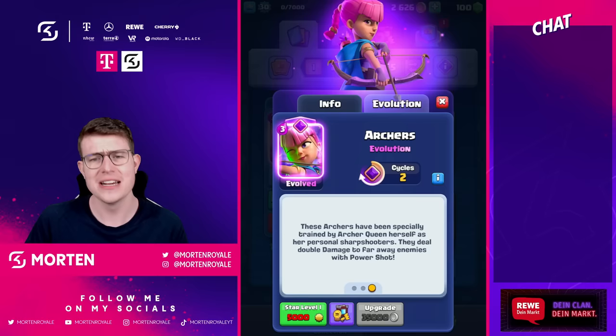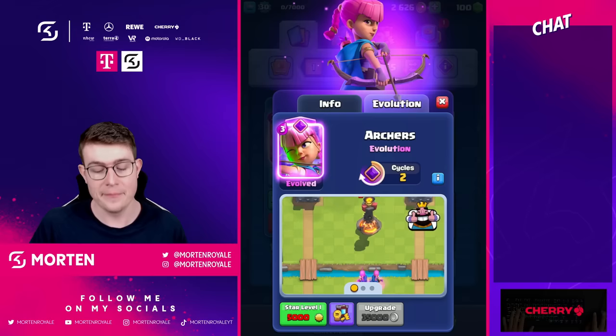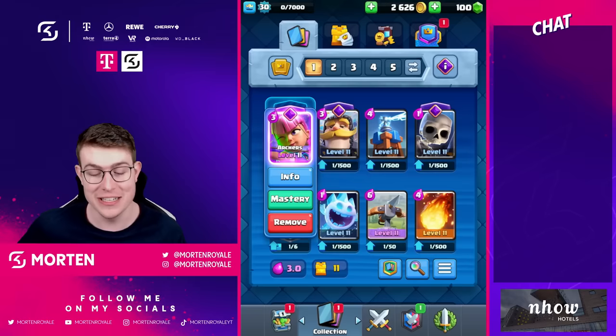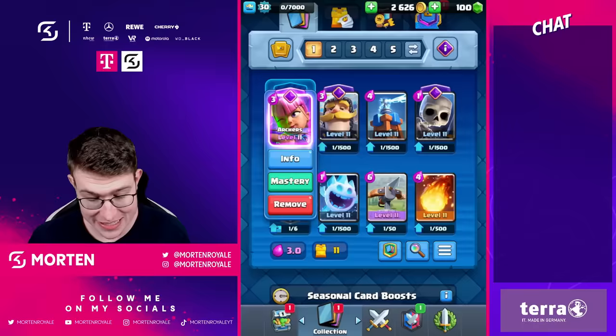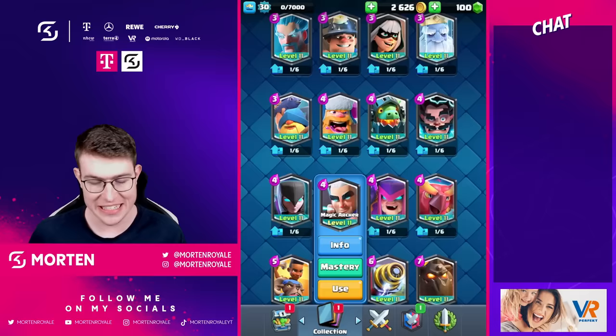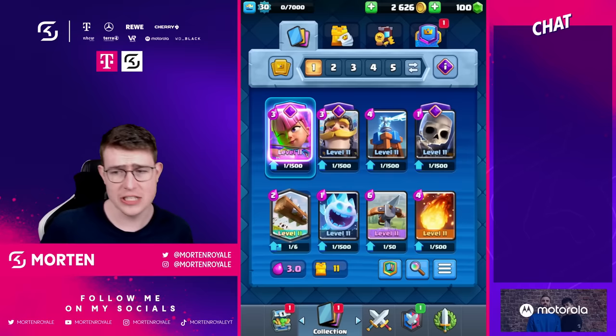A prime example in gameplay: if your opponent plays the Inferno Tower, you can actually snipe it — similar to the Magic Archer. The range is absolutely crazy. Against the Hog Rider, you're able to defend without taking any damage, whereas normally the Hog Rider would deal two damage to your tower. Comparing the range at 6.5 to the Magic Archer's range of 7 — it's almost like a Magic Archer. And keep in mind, it's just three elixir, so archers are already solid cards — this might be absolutely crazy.